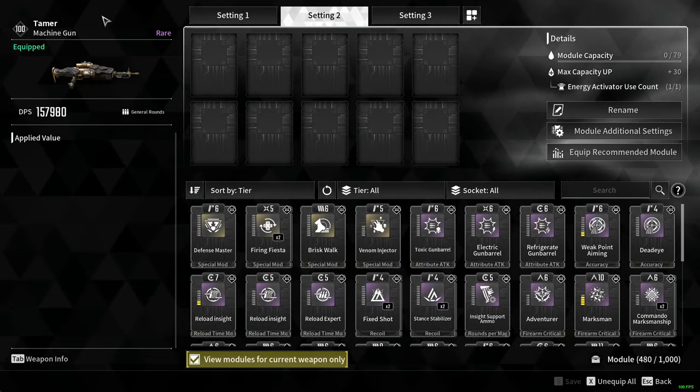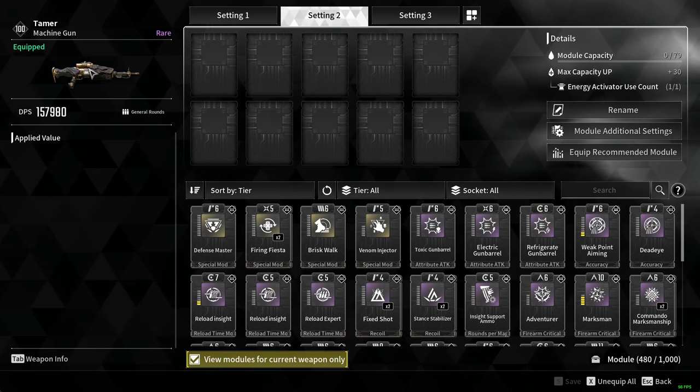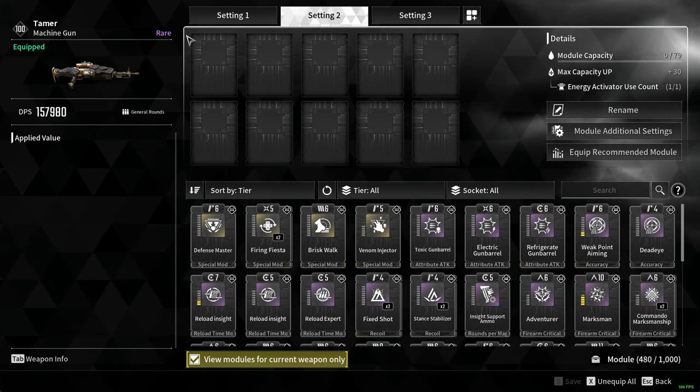As you can see, I've been using the Tamer Machine Gun. This is level 100 and the DPS is 157,000. We are going to double it now with a few mods.